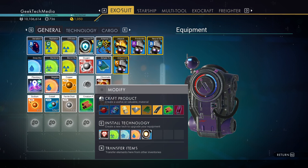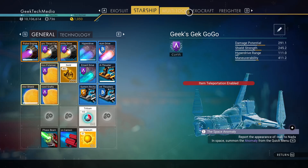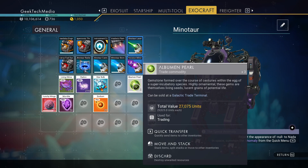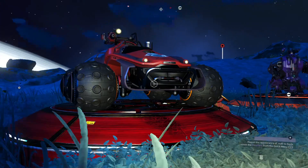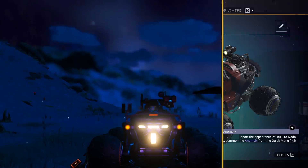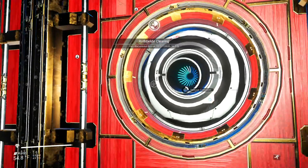Checking ingredient storage. Did I put them in the exocraft? I see albumin pearls - I have those, but not living pearls. I don't think I have anything in this one either. It's great having a safe storage spot right there.